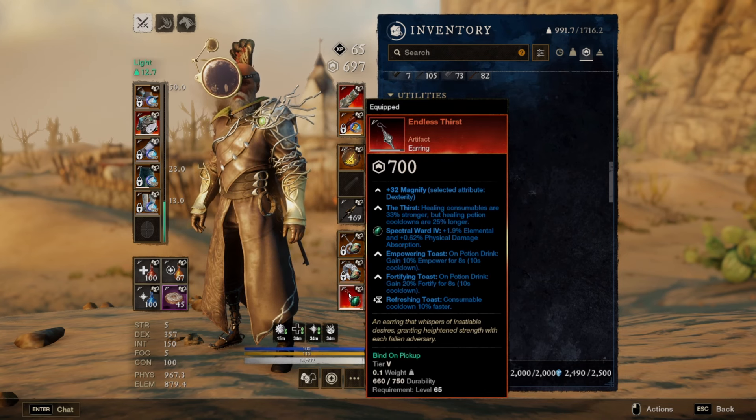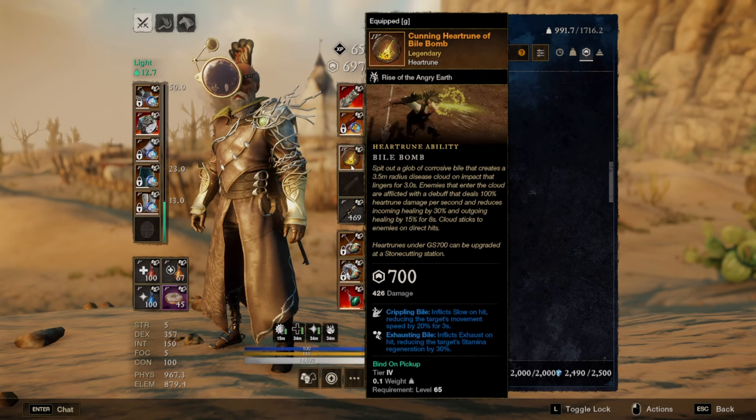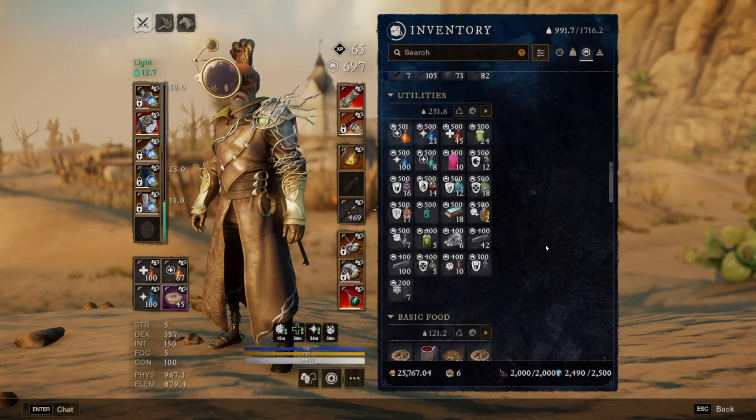For my earring I'm currently running endless thirst. When you pair it with nature's wrath the empowering toast is nullified — you do not get that empowerment because it expires 200% faster — but you still get the fortifying toast, refreshing toast, and the thirst itself, which makes health pots do more healing. For my heart rune I'm rocking biobomb. You can run whatever you want — cannon blast works — but I recommend something with range like biobomb or cannon blast, or something defensive like stone form.